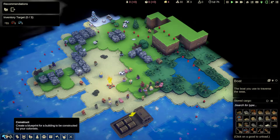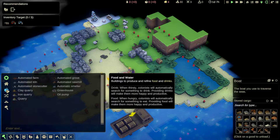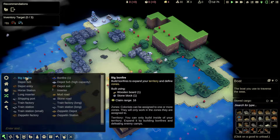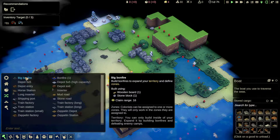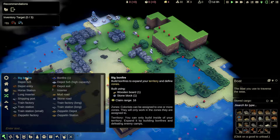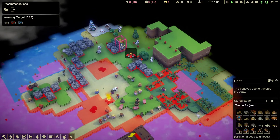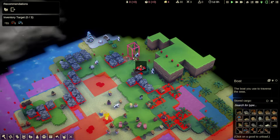Let's start by building a campfire or a bonfire. I think I've got the stuff to do that. That's 16, that's 10. Let's see if I can do a big bonfire. Put it there.